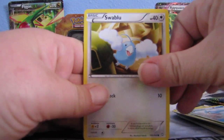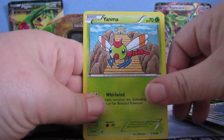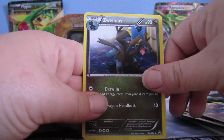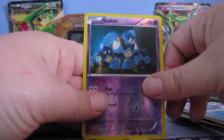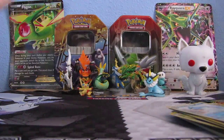So first off we have Swablu, Magikarp, Murkrow, Yanma, Aipom, Tynamo, Azurill — I think I said that right or wrong — Wailmer, Reverse Golett, and our rare is another Gyarados. I guess Gyarados likes us.